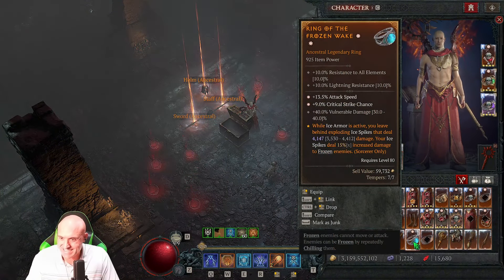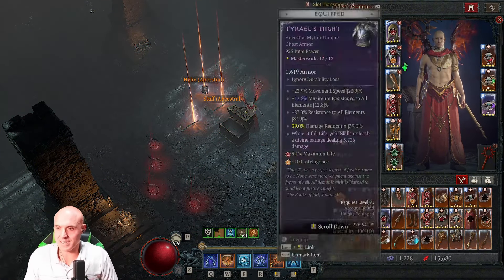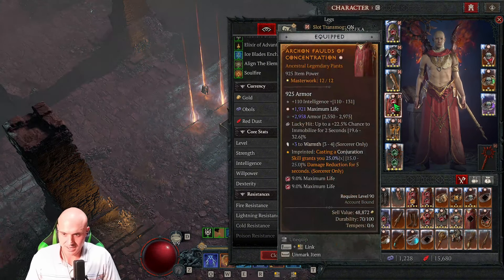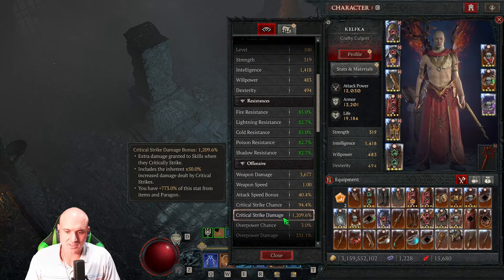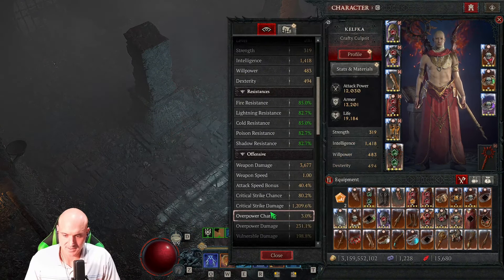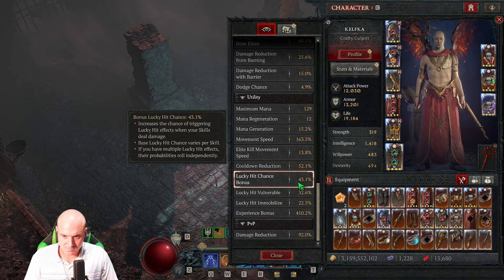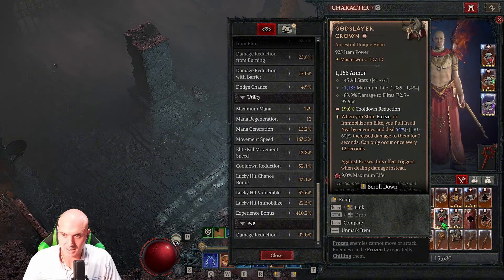Boss goes down super fast — didn't even get him to stagger. We got a double GA ring drop. Now let's look at the build. Stats: about 19k life, over-armor because I was swapping between non-mythic and mythic setups, so you'd need armor on pants if you remove Shako. Resistances are high. Crit chance when I evade is 94%, so I'm basically always critting. Crit damage is a key focus. Attack speed is good and you also get it on the staff. Lucky hit is around 43% — it helps with immobilizing targets.